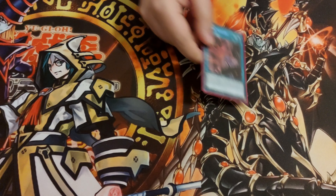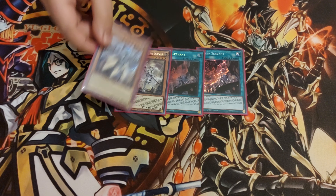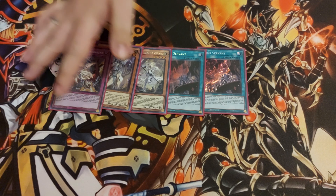Now for the Dogmaticas: 2 Nadir Servants, 1 Ecclesia, 1 Flair de Lis, 1 Punishment — just like the previous profile.